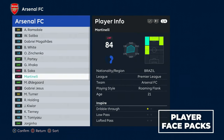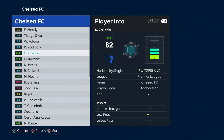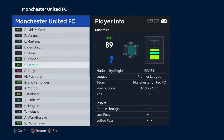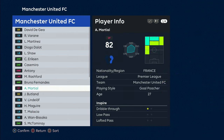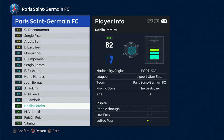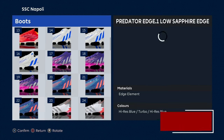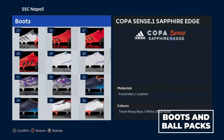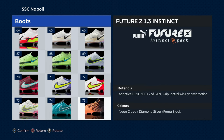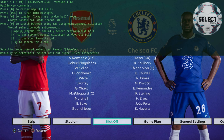Not only do we have a vast array of kits, but we also have a huge amount of real player faces added to the game. These look absolutely incredible — updated to date, with thousands of new faces added. This includes all the Premier League players, the Championship, La Liga, the second Spanish division — nearly every league has player faces added. We also have a massive amount of boots and balls: over 100 pairs of boots, over 300 balls, classic balls from years gone by, classic World Cup balls. Every league has its licensed football and every player has their real boots mapped in the game.